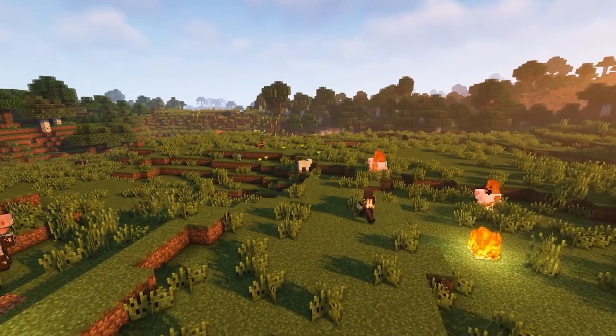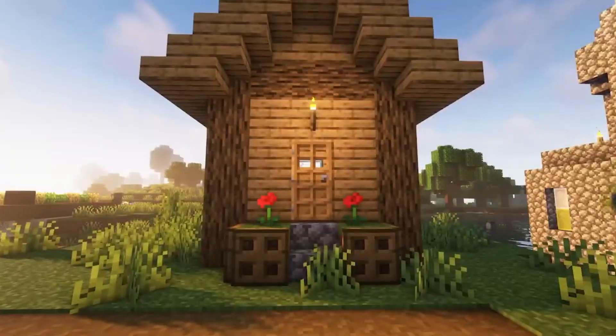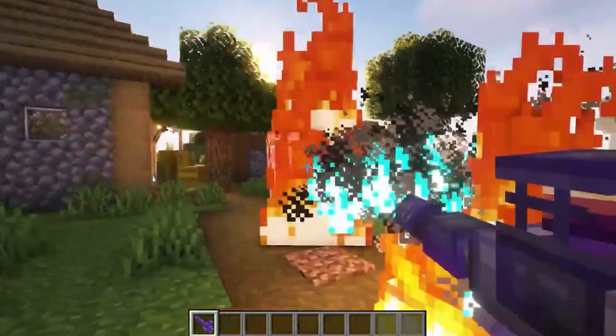The flamethrower has been slightly changed. It used to shoot single shots, but now it spits a stream of fire dealing 8 damage per second. There is also an enchantment for it now - hellfire - which turns the fire blue and deals 12 damage per second.